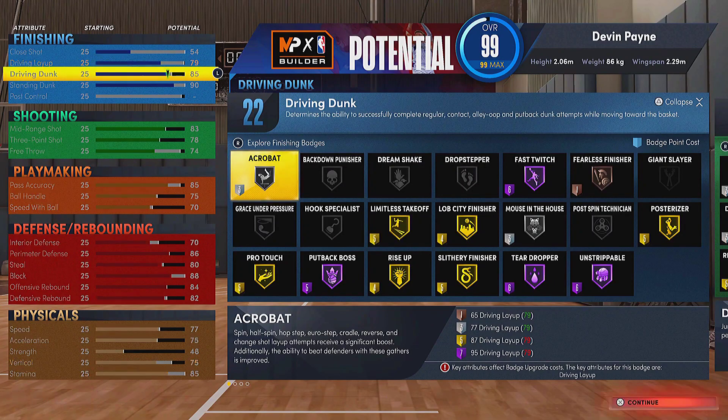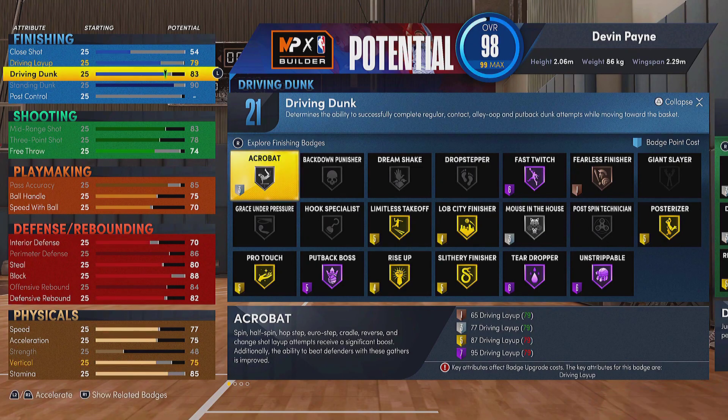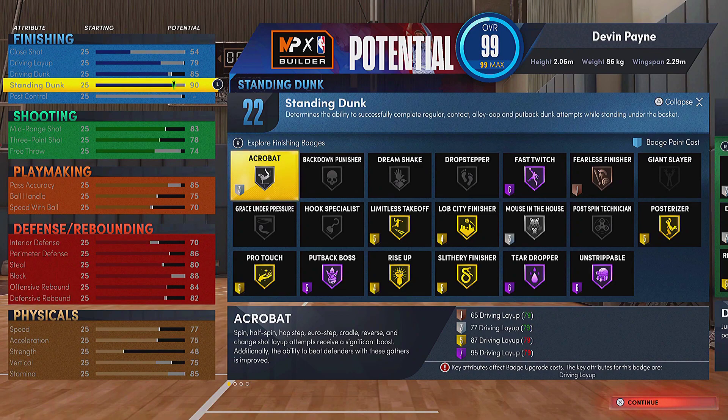You could drop some of these attributes, but why would you? With 80 driving dunk, if you're not really concerned with getting elite alley-up packages you could go to 84 driving dunk just for contacts, but the elite alley-up packages are gonna help you. So I'd definitely suggest going 85 — they're not contacts, but the regular alley-up animations are really nice to have. The standing dunk is only at 90 just to get gold posterizer.